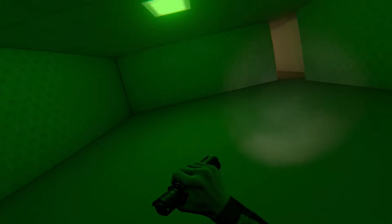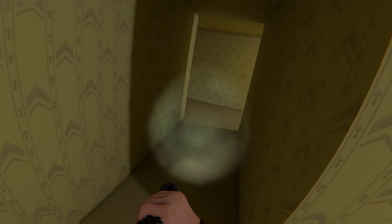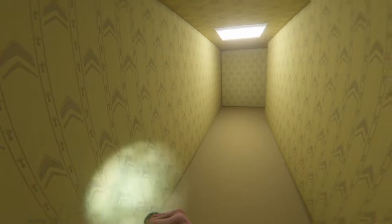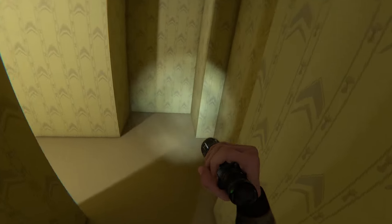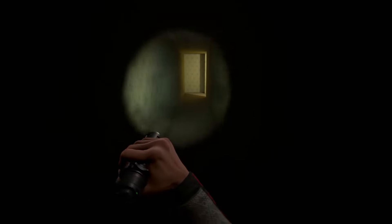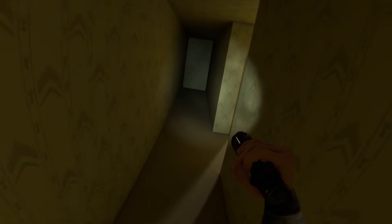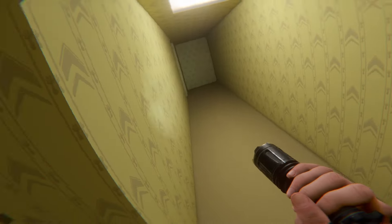I thought there was a weird crevice in the wall but I think that's just the lighting. I need to see what's in here. The ceiling is lower — I don't like it. Why is there wallpaper on the ceiling? Oh no, it's a maze, kind of. I literally just had a dream that went like this recently, except a little bit more claustrophobic. I did not want to turn around, and I absolutely hate this.